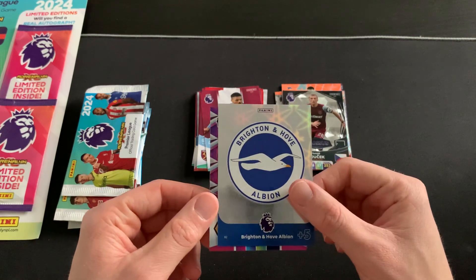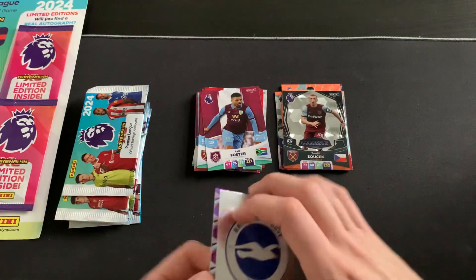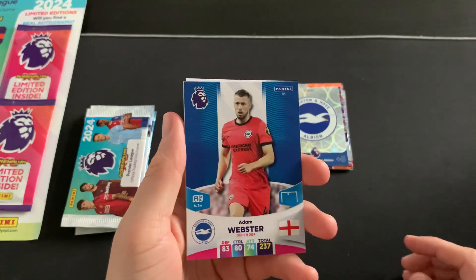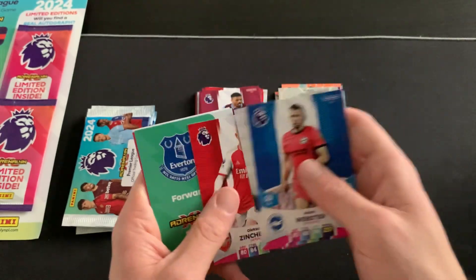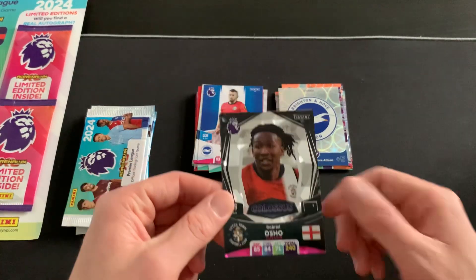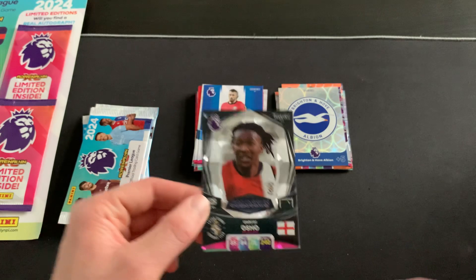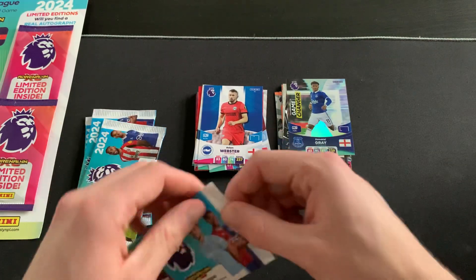We have the Brighton Hove Albion logo badge and Max Kilman, who recently signed a contract extension at Wolves - great news for Wolves fans after he looked close to joining Napoli. Then Adam Webster, Ben Davies, Fabian Schar, and Olexander Zinchenko. There's a code card, and then another Colossus! Two Colossus cards is fantastic, though I'm not personally keen on the Luton and Sheffield United Colossus cards. We also get a Mario Gray Game Changer.